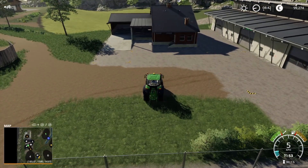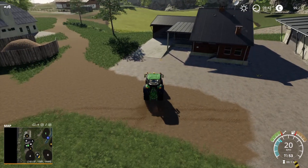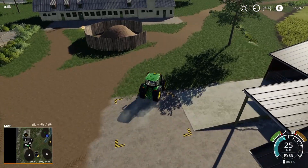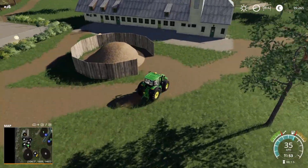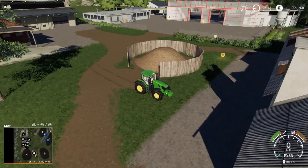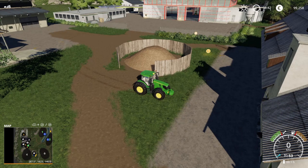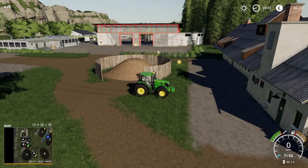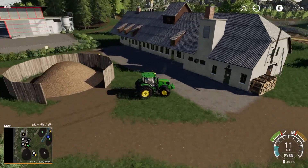Next right here is where you're going to sell bales. Now next is going to be wood chips right here, and this area right over here is your sawmill, so everything is right here super close together. You do have another grain sale point and a spot to sell your wool and cotton. They are separated away from the map a little bit, but you also have a lime sale point right over there next to where the tractor was.